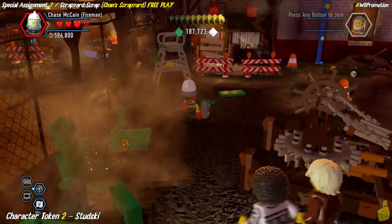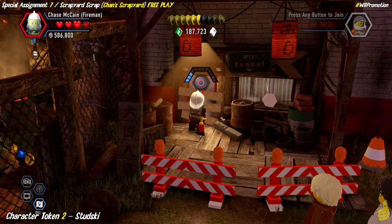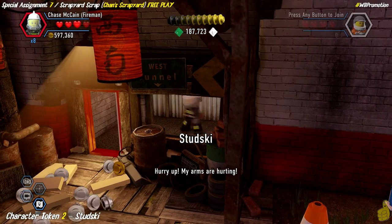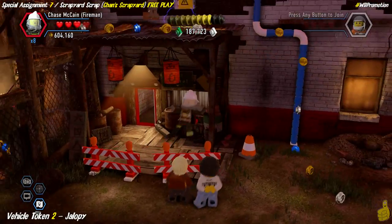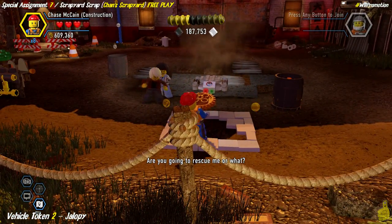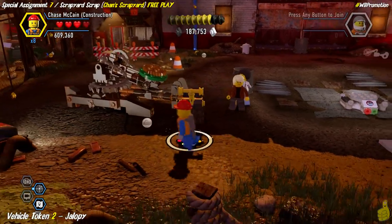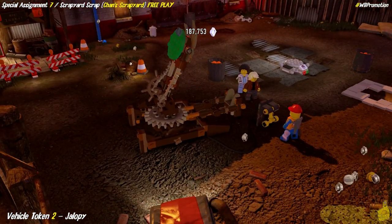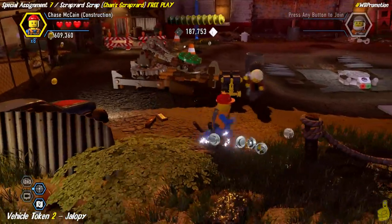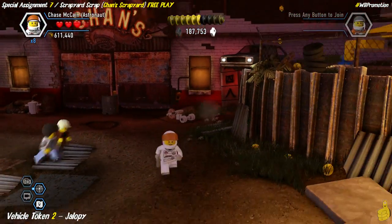First we grab the Studski character token, which is in the back left corner of this area. Use your axe to chop it down — and there's Studski, full afro and all! We collect the studs on the way out — over half a million thanks to our multipliers! Then pull out the construction edition of Chase McCain, get your drill on, and reveal a cog wheel. Take it to the green arrow location — it's a catapult — and we launch junk all the way across the junkyard, taking out that satellite dish.